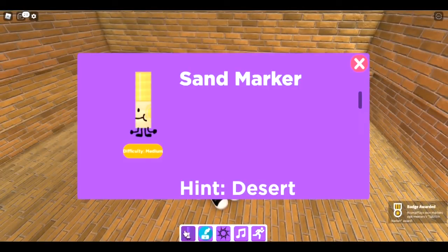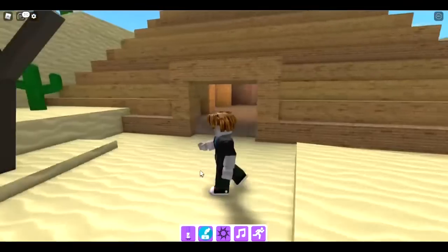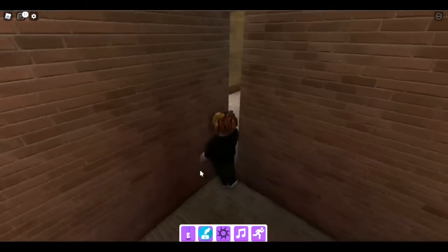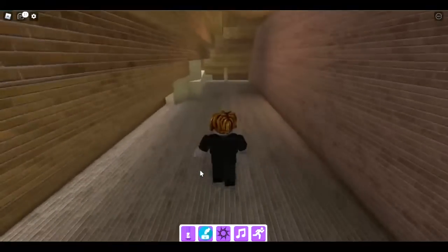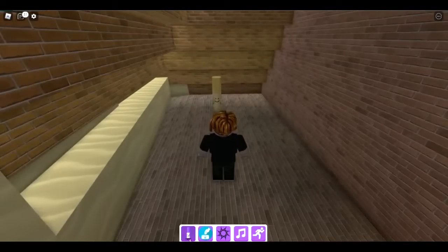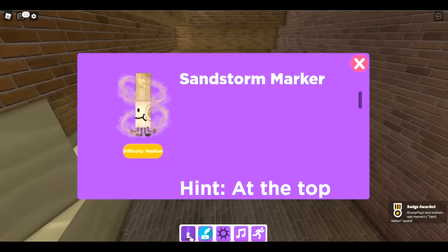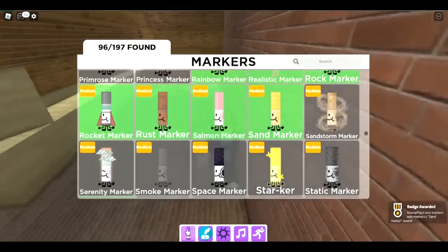The next one is the sand marker, also in the desert. Go inside the temple, go through this little corner, and there's the sand marker.